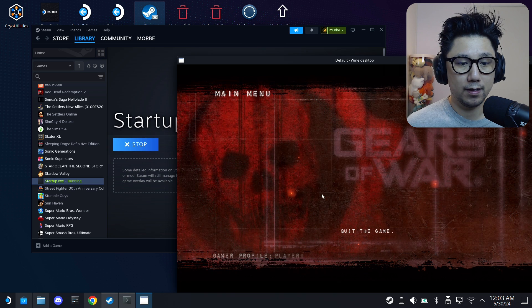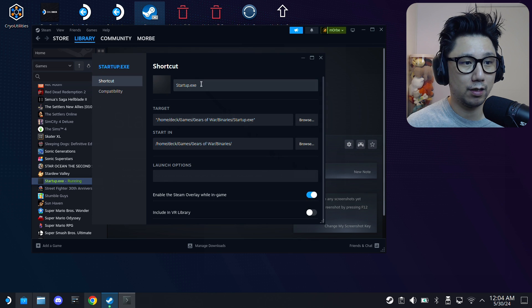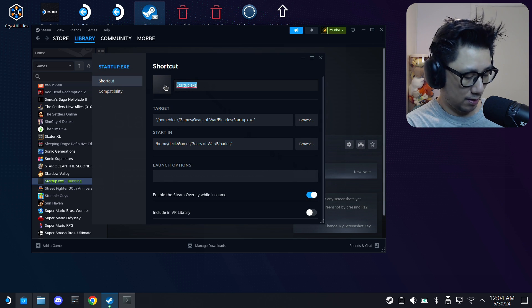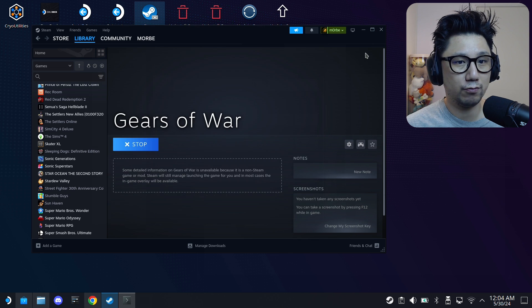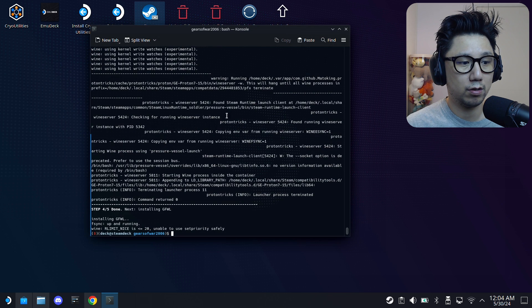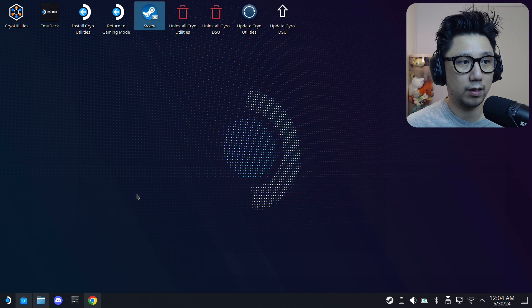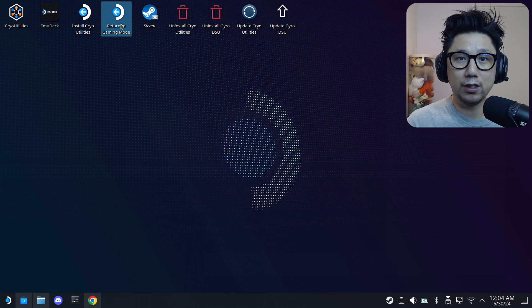Quit the game. Let's test it in gaming mode because a lot of people say it works in desktop mode but not gaming mode - let's prove them wrong. Change the shortcut name to 'Gears of War', then switch to gaming mode.